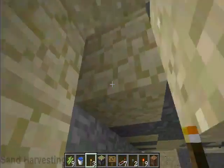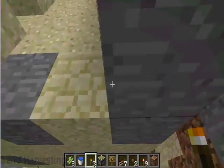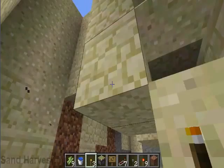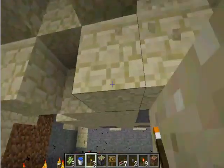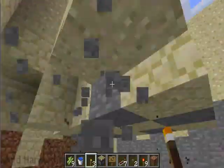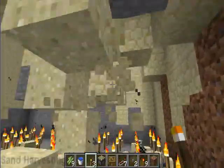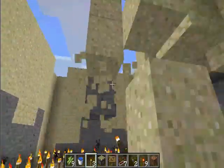You just get a pick or whatever you need, run along, and break out the blocks so the sand falls onto the torches. Because what happens is blocks affected by gravity — which would be sand and gravel — when they land on a torch, they break into the block they are.